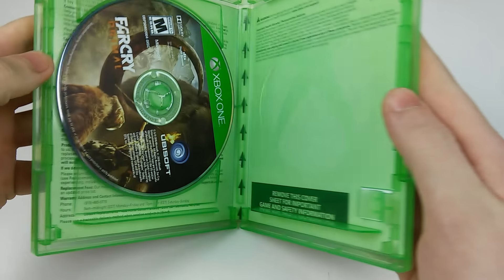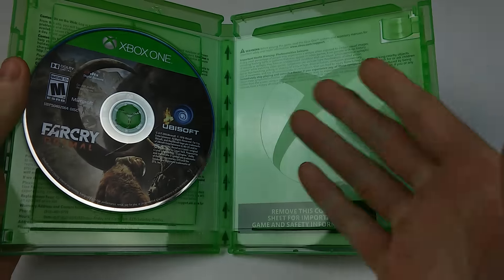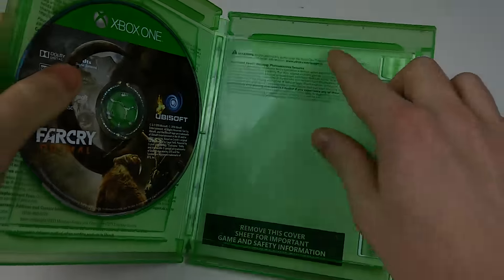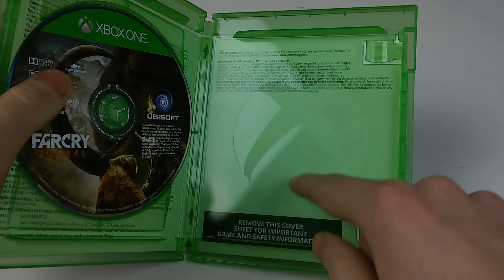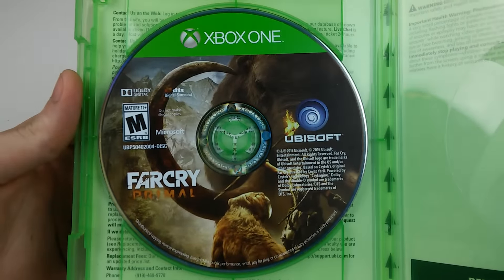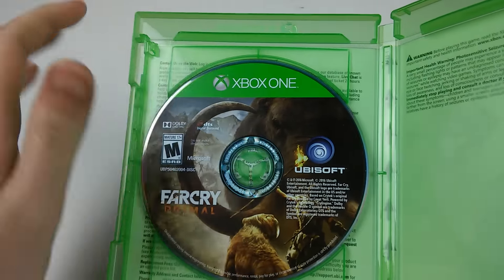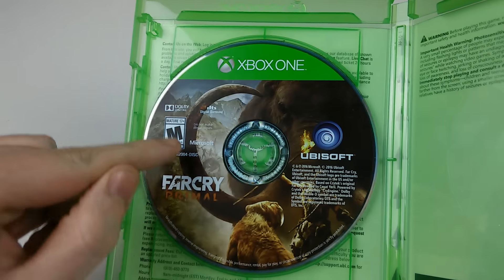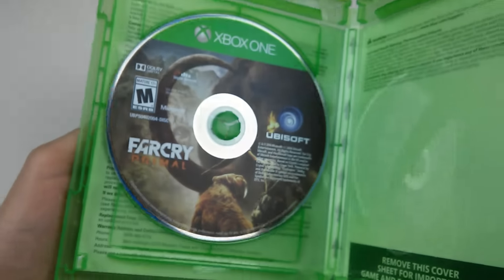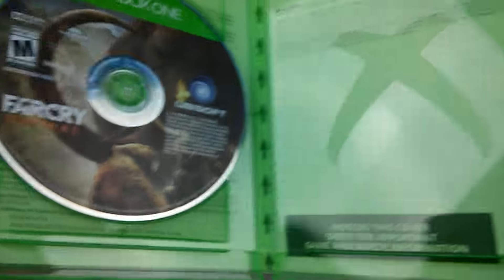I'm pretty sure there is a deluxe edition where you get a code, like a first day edition. Because this game has been out for a while. I'm pretty sure there is an edition where you get a pamphlet that comes with a DLC code. Mine doesn't come with that — it's just the game. Far Cry Primal. That's the disc art right there. I love when they do these disc arts — they look really, really good. You got a big tusk right there off the Woolly Mammoth. Really freaking nice. And it tells you a couple instructions in the back about the game if you have any questions.